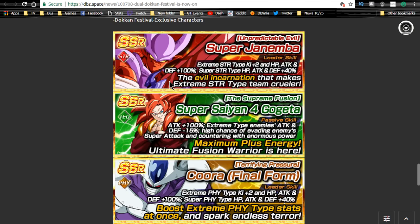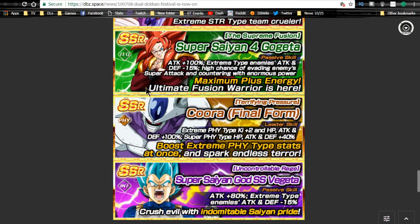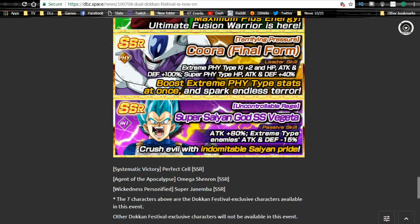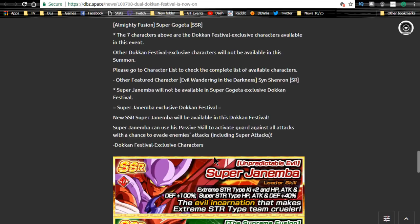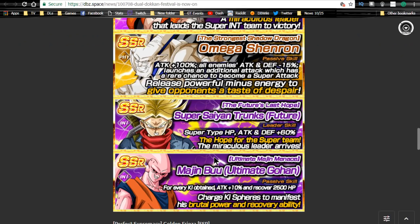And then for the Janemba banner, your options are obviously Janemba, Super Saiyan 4 Gogeta, Korra, Vegeta, Perfect Cell, strength Omega Shenron, or intelligence Janemba. Those are your choices — that's all that can be pulled from those banners.